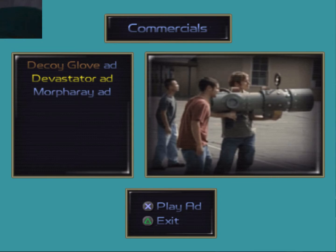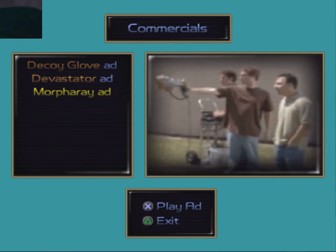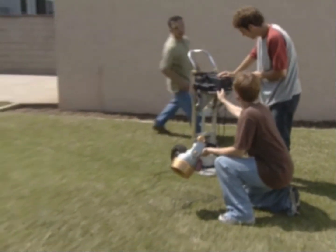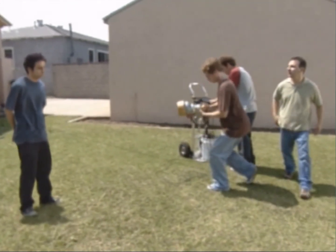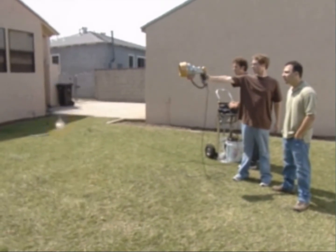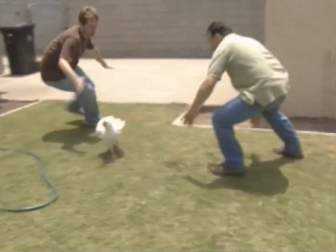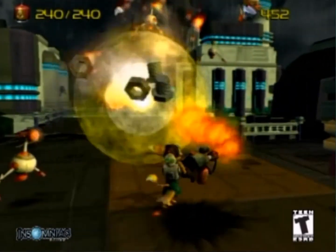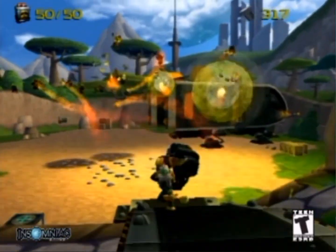The third ad features the Morph-O-Ray — called the Morph Array in the ad. 'That is Jerry. The Morph Array is used in Ratchet & Clank to turn your enemies into chickens.' Before the host can get an explanation, Jerry is already turned into a chicken. 'Jerry's a chicken. Are you sure we can turn him back?' The Morph Array — one of 36 weapons and gadgets not fit for this world.